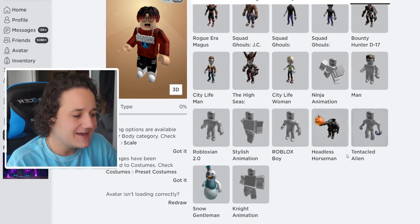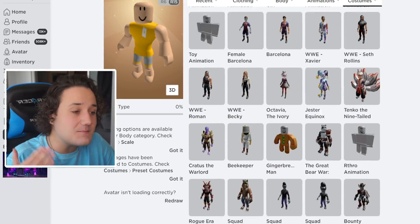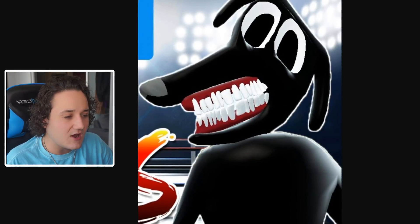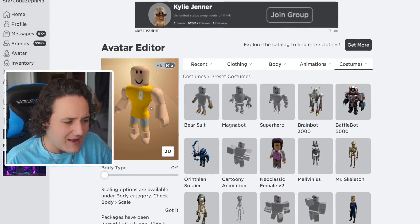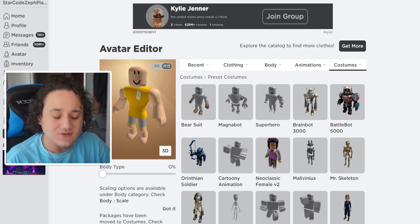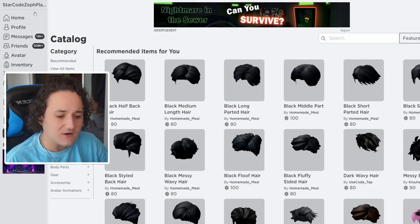I think what I'm gonna do is start off with maybe the Robloxian 2.0, and then we might change up some things a little bit later to make it look like Cartoon Dog. Now that we have that going, we gotta go to the avatar shop and start looking around for some of the things that Cartoon Dog would be wearing.